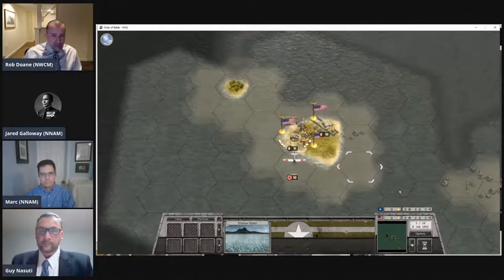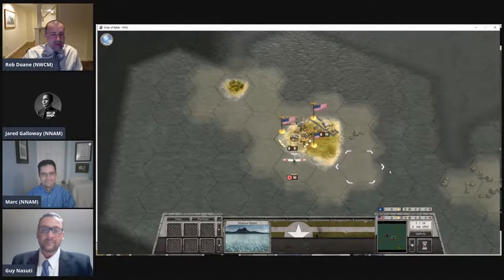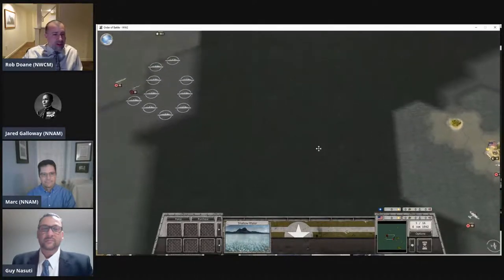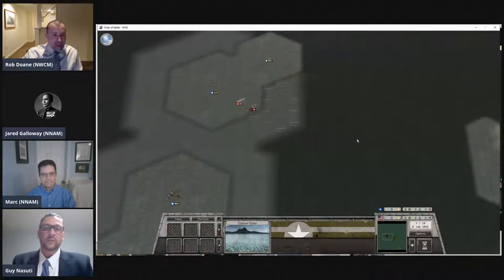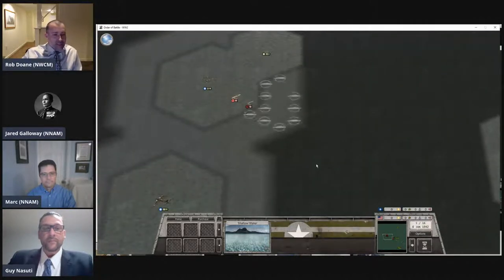Jared has an aircraft spying on Midway to see which of my aircraft take off and then pounce on them. I'm not going to show all of the map since Jared is watching. Most of the action last time took place over here — the direction the Japanese are approaching from. You can see units I've spotted with some of my aircraft; I flew the B-26s and B-17s from Midway out to spot the approaching Japanese fleet.